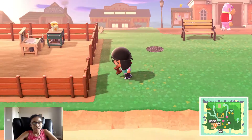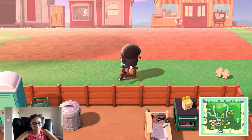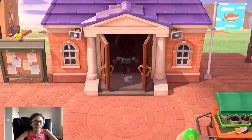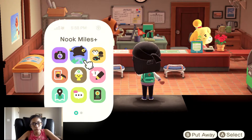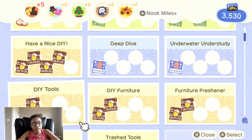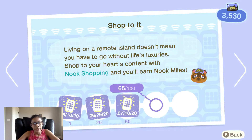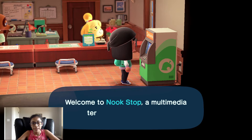Right now I'm going to give you a little sneak peek of what I'm going to do with the series. I'm going to go into Resident Services and go to Nook Stop. I really want to get my Nook Shopping app. You can go to your Nook Miles Plus app and you'll see a little spot for Shop To It. Right now I have 65 furniture pieces that I've bought from the Nook Stop.